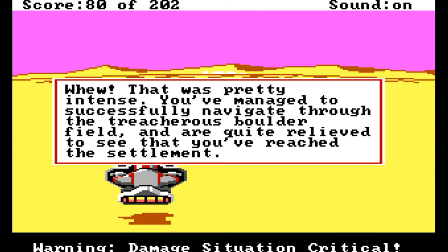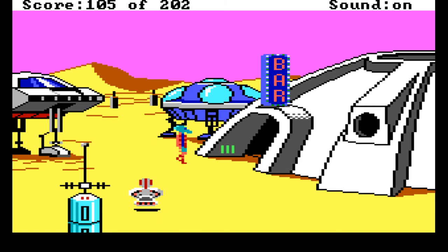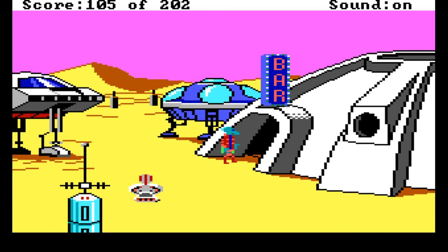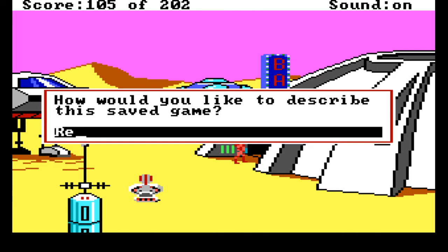You've managed to successfully navigate through the treacherous boulder field, and I'm quite relieved. You've reached the settlement. Wow, this place reminds me a little bit of Tatooine - our score's really gone up as well! Welcome to Ulent's Flats. When I read it in the last episode it went straight over my head, but reading the comments back I realized it's just a play on words of 'flatulence.' After a truly stone-crushing journey you have miraculously arrived safely in Ulent's Flats. The skimmer's power cell has been drained and will take some time to recharge.